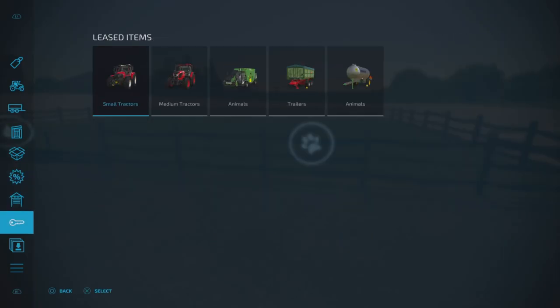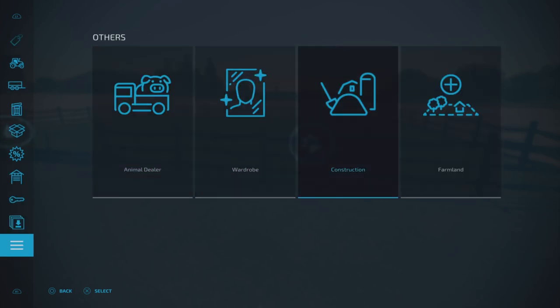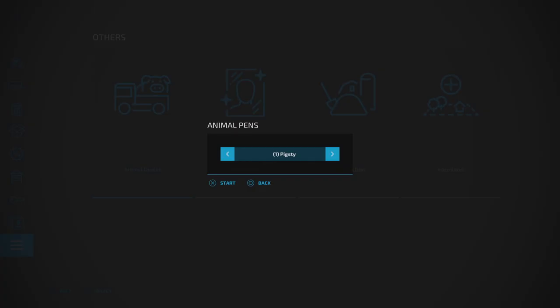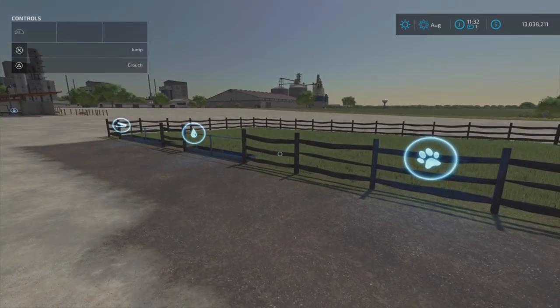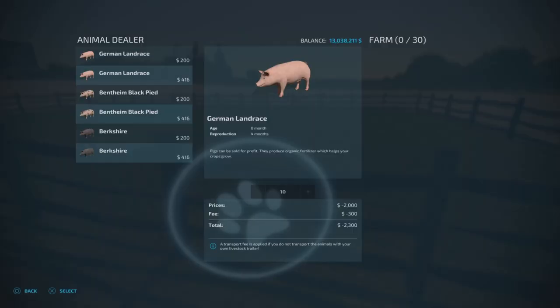Or go back into the menu and scroll down to the three lines. On the left you'll see 'Animal Dealer' - click on that. If you've got more than one pen placed down, you can select which one you want to put animals into. That's one of the pig sties I've already got set up, which is why it shows 10 in there already.